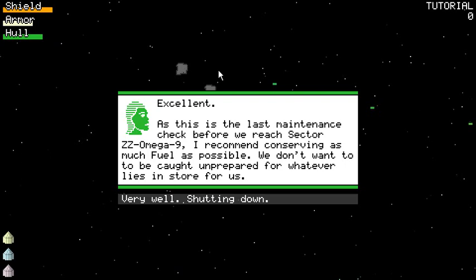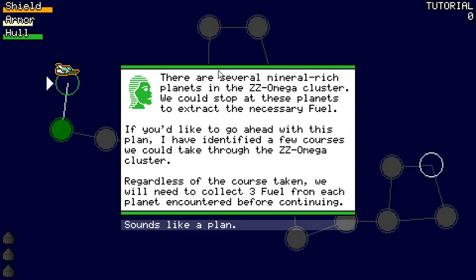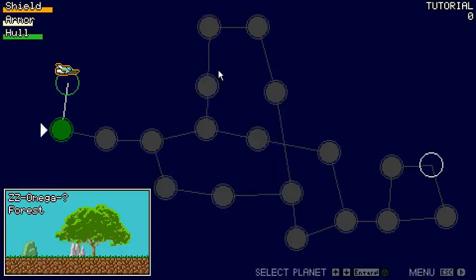I recommend conserving as much fuel as possible. Then there's an emergency — an unidentified force is causing us to decelerate. While currently negligible, this force is increasing as we approach the ZZ Omega cluster. If it increases at its current rate, we will not have enough fuel. Mineral-rich planets — we could stop there to extract the necessary fuel. We'll need to collect three fuel from each planet before continuing. So there's a little setup: we're going to go to the mysterious source at the end. Someone mentioned these circles look awkward — they should look like planets with textures.